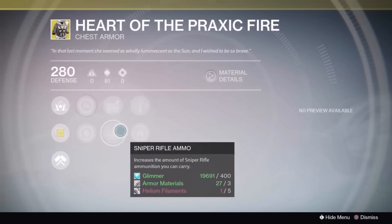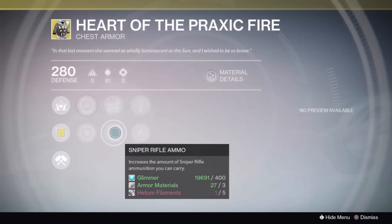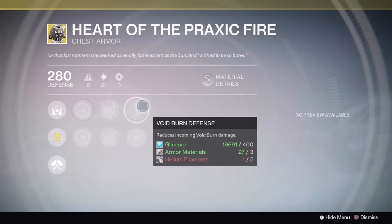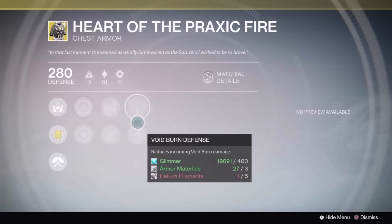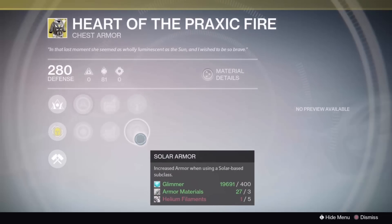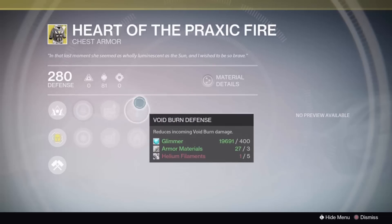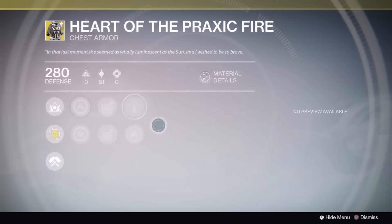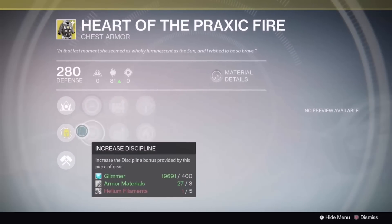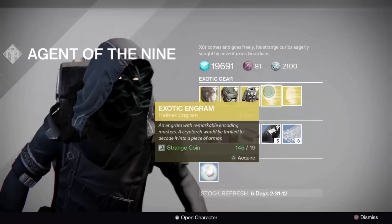It has Hand Cannon ammo and Sniper Rifle ammo, which is good if you're a Thorn user or a Last Word user, and Sniper for your 1000-Yard Stare. It also has Solar Armor and Void Bearing defense, which is actually pretty good because normally it's just one type. Two different armor kinds — definitely check this chest piece out.